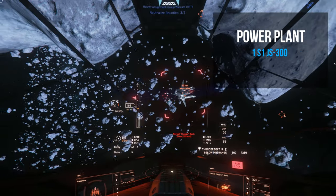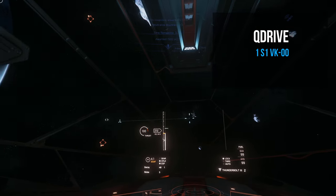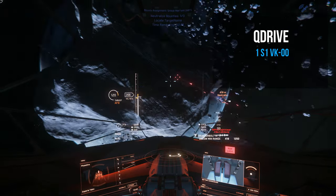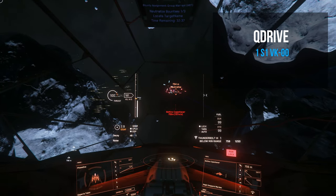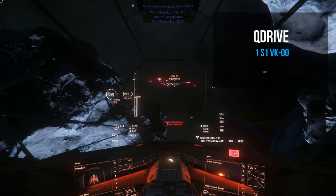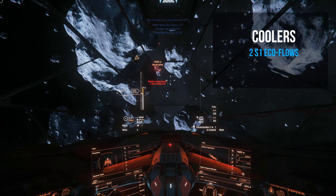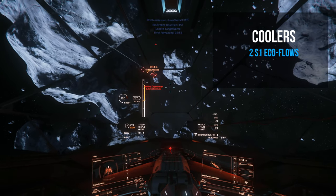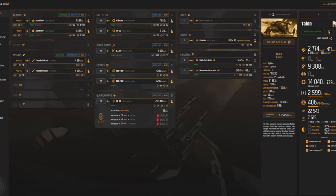For everything else, we're running one size 1 JS300 power plant. For the quantum drive, we're running one size 1 VK00 — this is the fastest size 1 Q drive, but it's short range due to the Talon's limited fuel capacity. If you want longer range, look into industrial grade Q drives for fuel efficiency. For cooling, we're running two size 1 Eco Flows with a combined cooling of 840 per second.